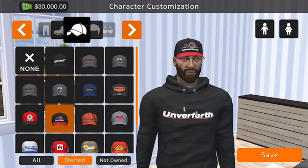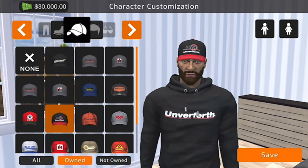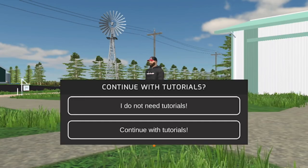We'll go with the Unverferth sweatshirt, jeans, and boots. Hit Save, then Continue With Tutorials — we'll read those out to help you.